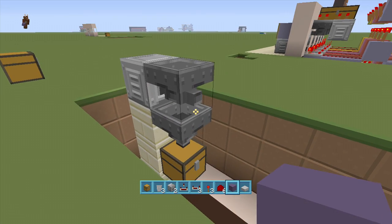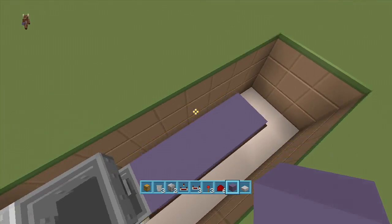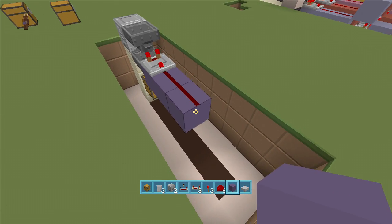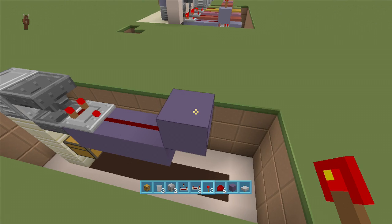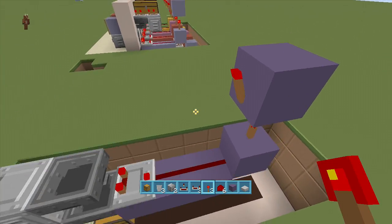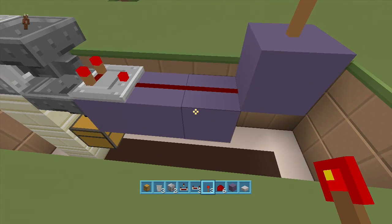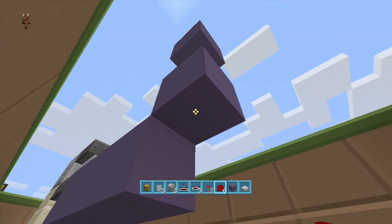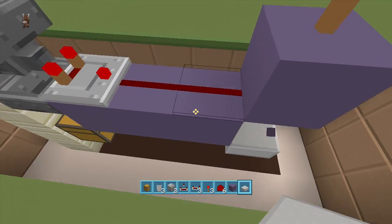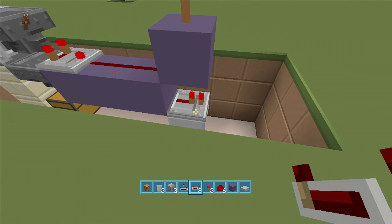Place three blocks off from this hopper - one, two, three. Then coming out of the top hopper put a comparator, with two pieces of redstone dust in front of it, a block in front of the dust, and on top of that block put a torch, then a block, then another torch. The good thing about this build is it's one wide so you know where all the redstone is going. Then put a block below, a slab underneath it, delete the middle block, and put a repeater coming out of the redstone dust block on one tick delay.